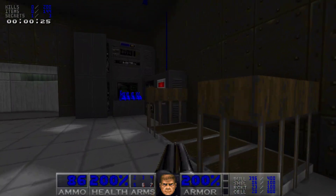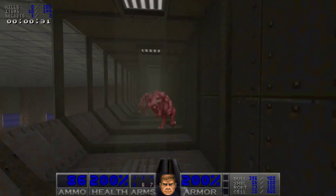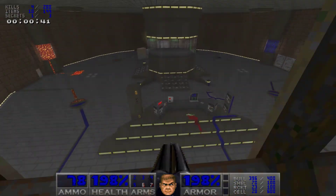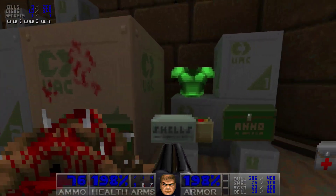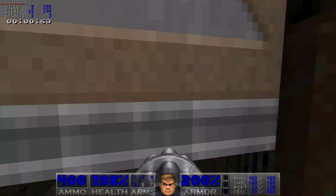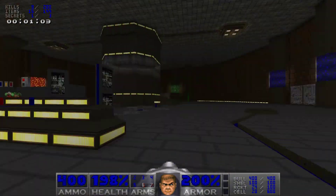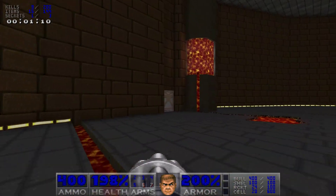This reminds me a lot of Half-Life, when you have to test the rocket to kill the tentacle. Looks like a boss room. One of the four — this doesn't lead outside. So we'll need all three cards to activate that switch.